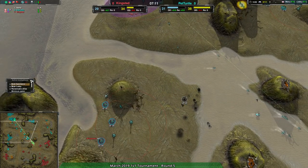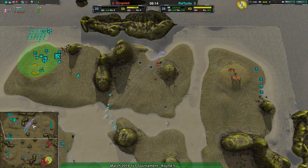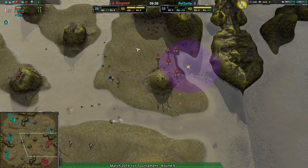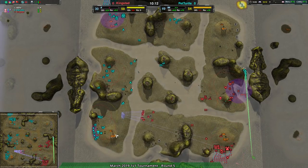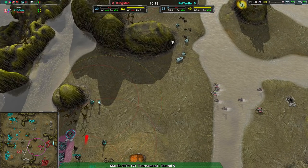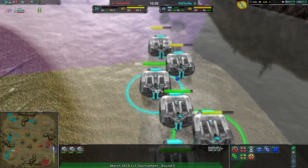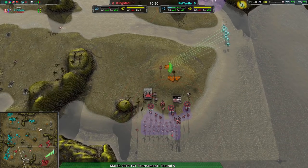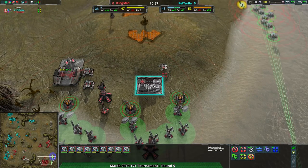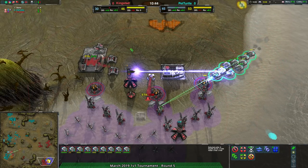Kingstead is able to start wiping out defenses over to the western side of the map. Pet Turtle, however, with some nice counterattacks over the eastern side, forcing Kingstead to turn back at least a little. The Maces have done their job, but Kingstead is actually behind Pet Turtle despite that. Kingstead is still in a reasonably good position, bound to assault the southwest side where Pet Turtle is pretty prepared with Halberds already set up. Loads of Halberds going to the eastern side of the map — unit of the match!